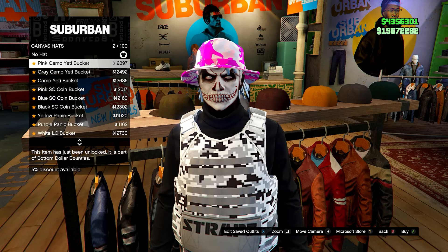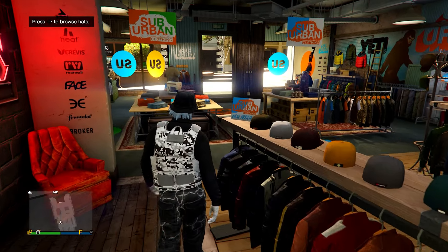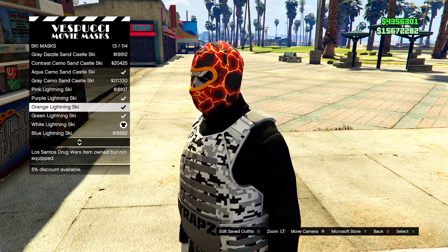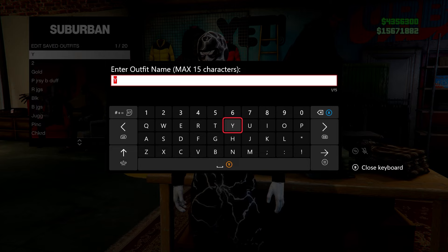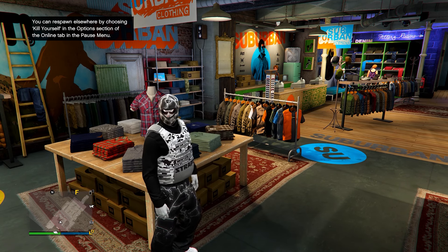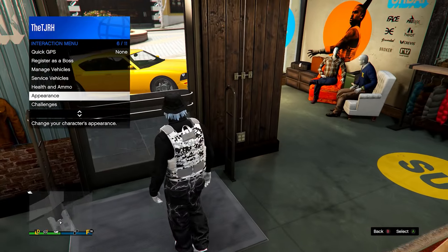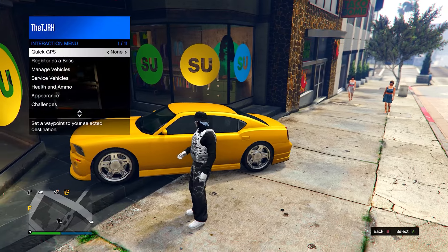On hats, go down to canvas hats and equip the black canvas hat — make sure you have this purchased. Then head to the mask store, go to ski masks and go for the white lightning ski. Once you have this, save the outfit to any slot, then head over to any car. Before going to the car, re-equip the black canvas hat we purchased earlier.